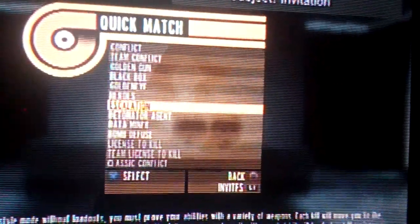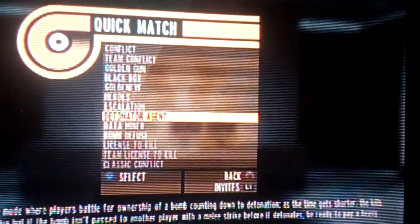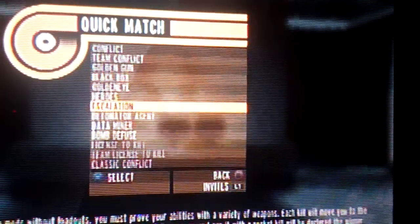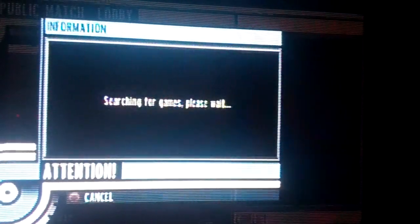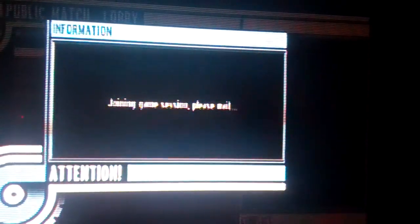Then you go quick match and it gives you all the options for different game modes. Some of the new ones are escalation, detonator agent, data miner, and bomb defuse — I have not tried the bottom three. Once you choose one it tells you searching for games, and this will probably not let me join because my connection sucks. But either way, that's how it happens.